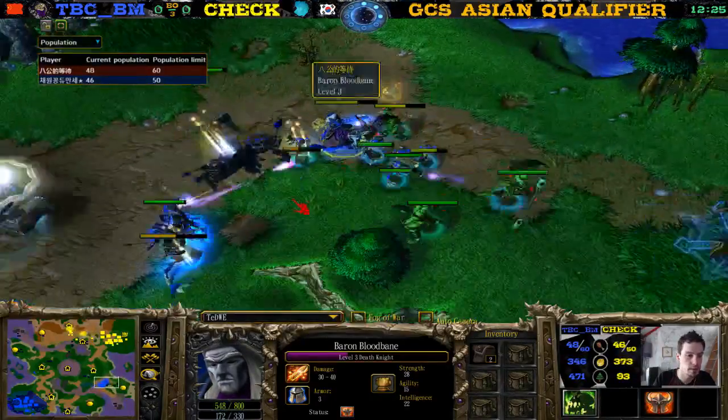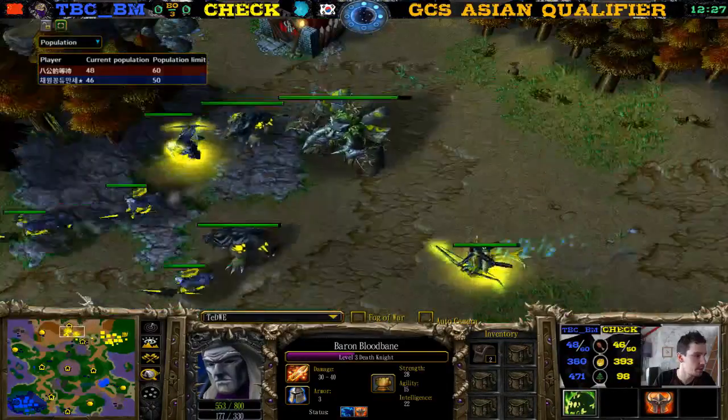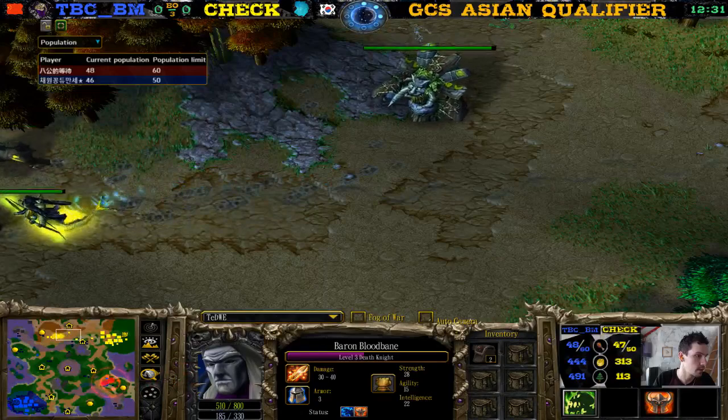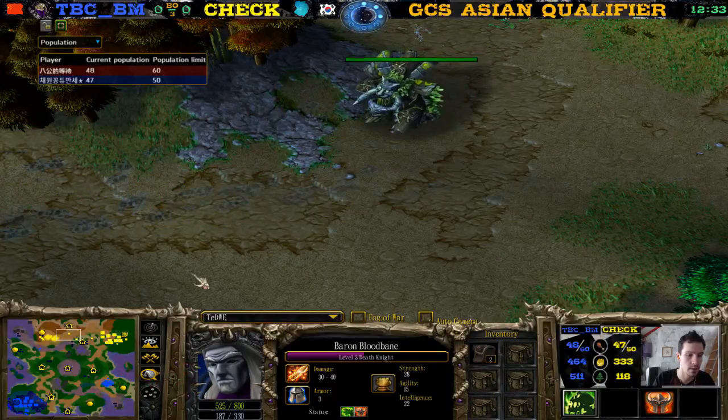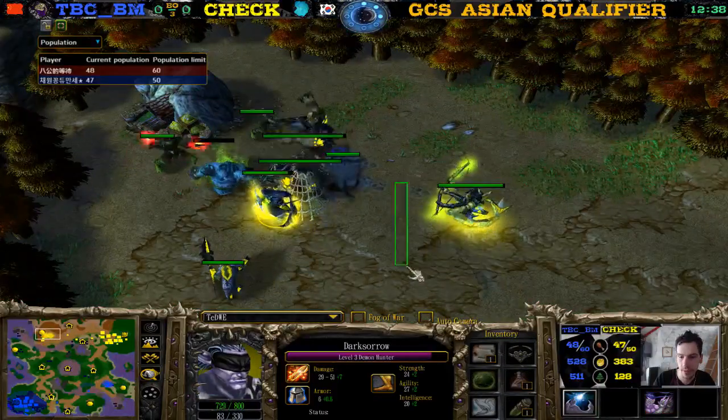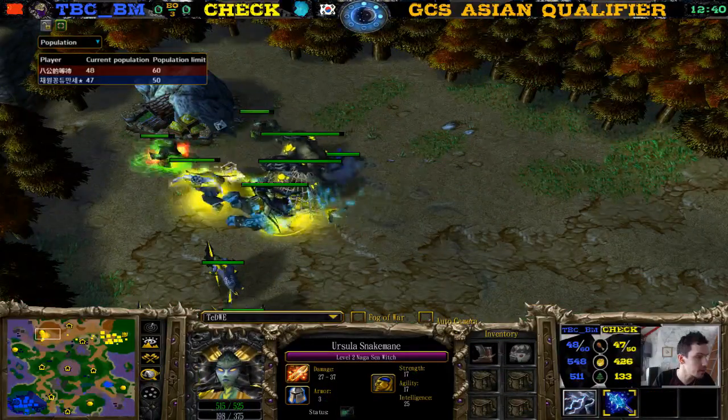TBCBM is creeping over here while the Demon Hunter is also just creeping. What item did he get? He didn't get any items yet. Did the Demon Hunter get a Sobi Mask for the Naga?